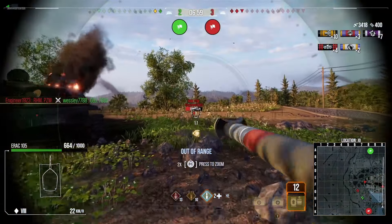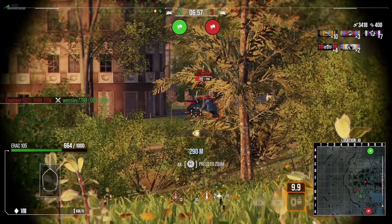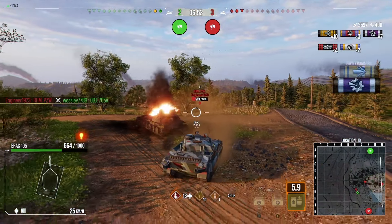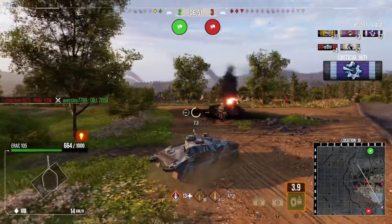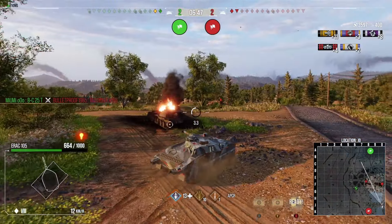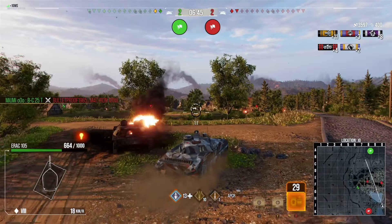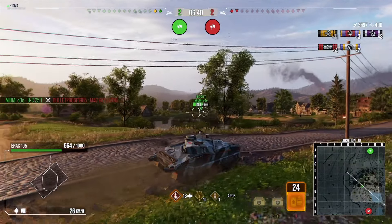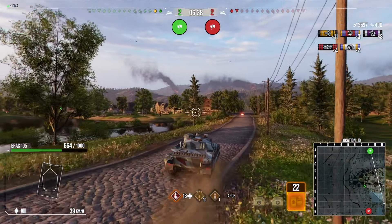We spot an enemy light tank and I swap to HE rounds, hoping to pen with HE and pick up 480 damage rather than 390. That turns out to be a mistake — we don't pen, so he's still left on a two-shot to us. Had I just fired the APCR, he would now be a one-shot. I was hoping for more damage with the HE, but it hasn't worked out that way.